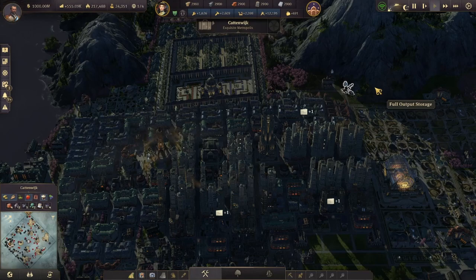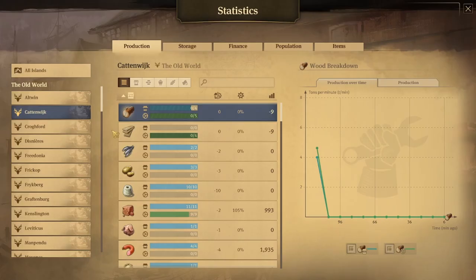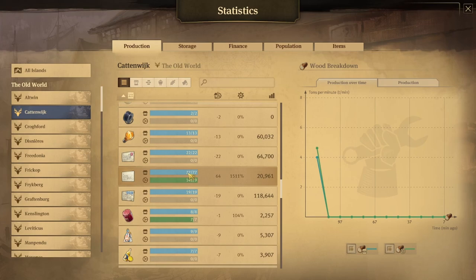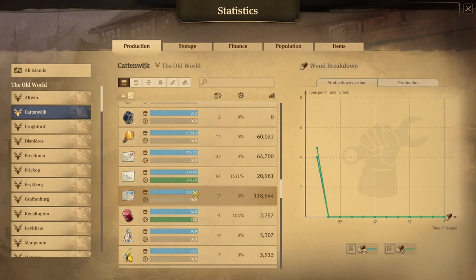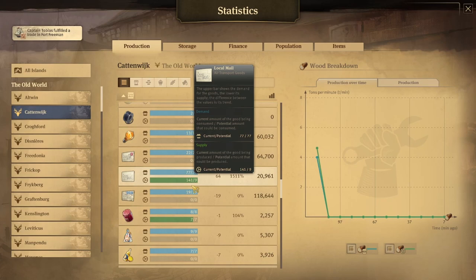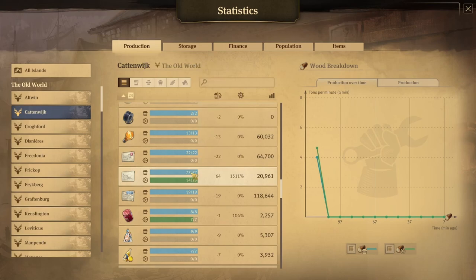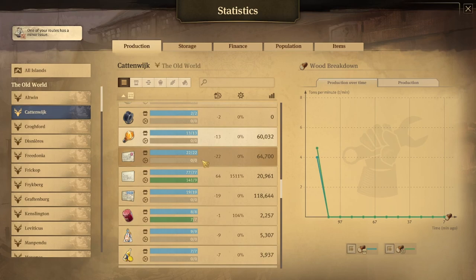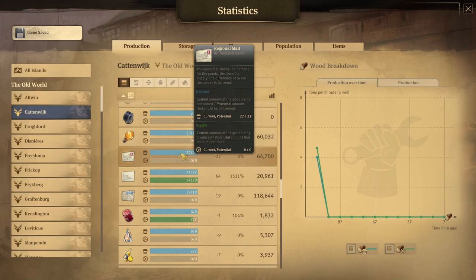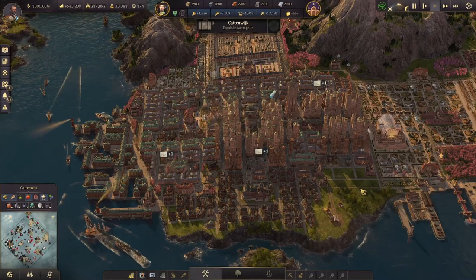Let's go to the statistics page with Ctrl and Q. Catwick is our main island — this is the island that we want tons of mail to come to, because this is a consuming island. Catwick is consuming 77 local mail, 22 regional mail, and 19 overseas mail. It's also producing 141 local mail, so a little over half is being used right now, leaving a surplus of 64. But we need to bring in mail to fulfill the needs of our citizens — 22 regional mail and 19 international mail.